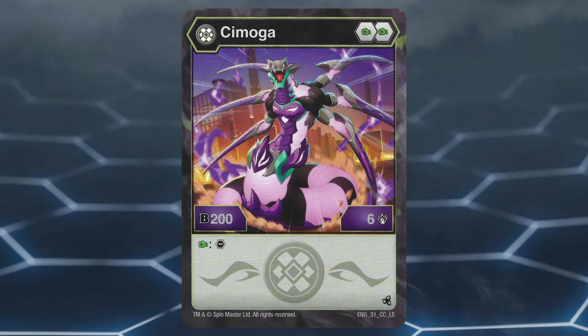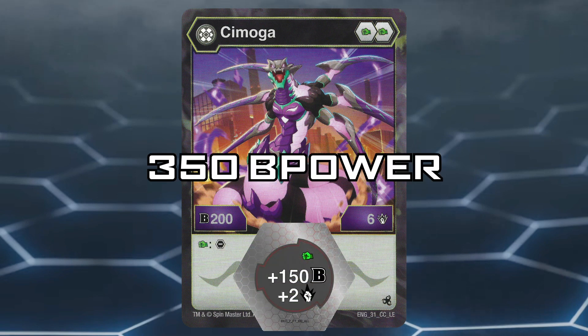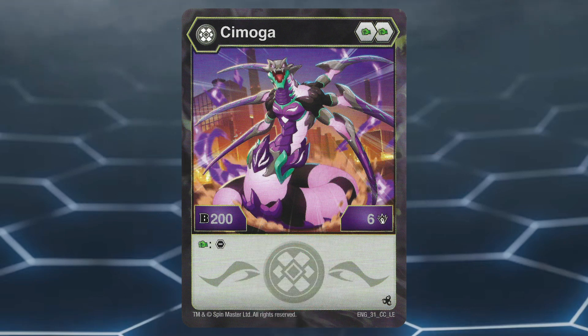Despite Darkest Simoga having a powerful core removal effect, the highest B power this Bakugan can reach with its own cores is 350 B power, when on the plus 150 B power boost in Green Fist. Since most Bakugan have B powers over 350 even when their core is removed, it's not really worth using Darkest Simoga.